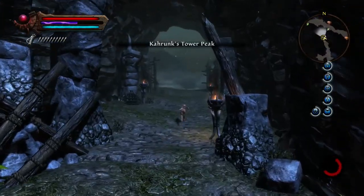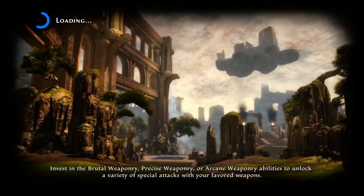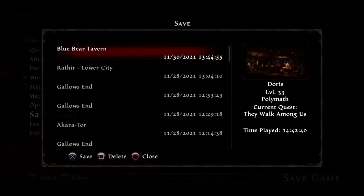Come up here next guys. So once you get out of here, do not go forward — we need to make our save here. Very, very, very important. Save your game — don't be shy. There we go — save game. Blue Bear Tavern. Save your game here.